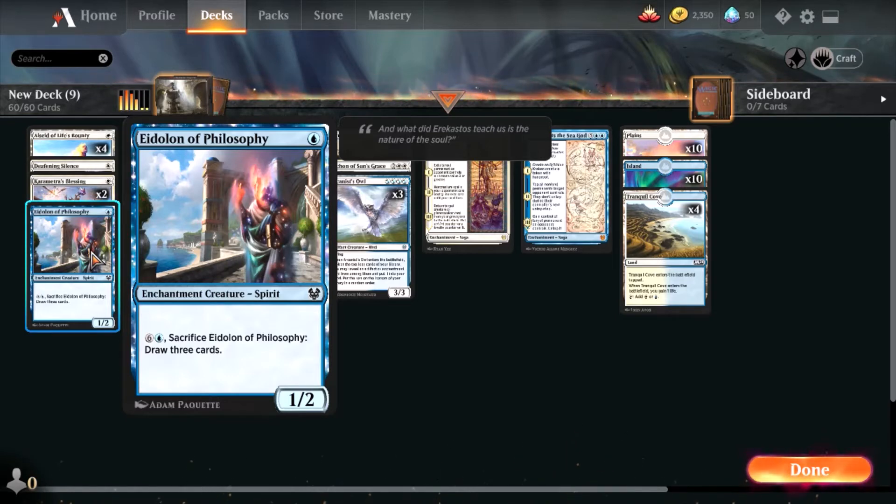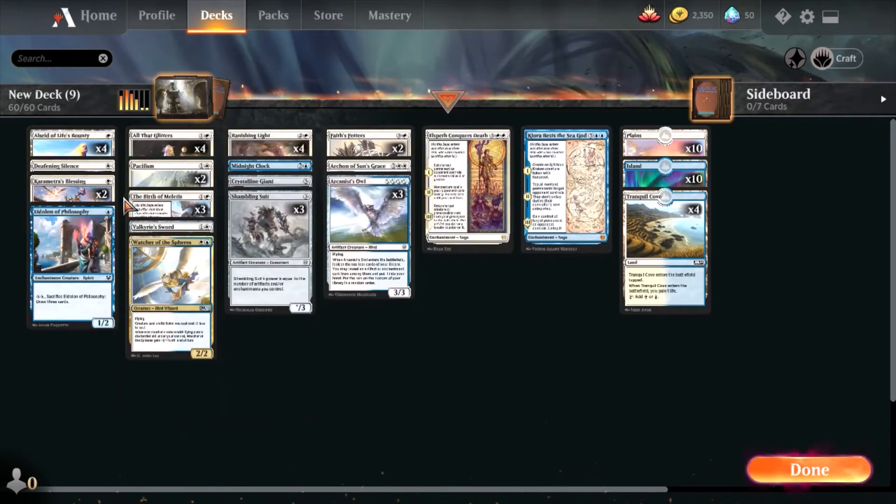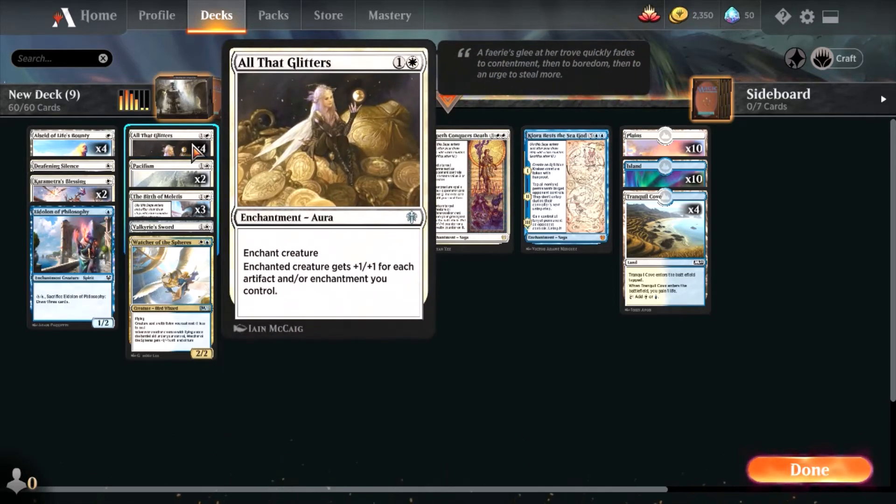This is a free-to-play deck. If there are cards in here that you don't have, you can check out my last video where I talked about getting free decks — you'll get at least ten free decks minimum and plenty of wildcards to create the deck you like. I have four copies of All That Glitters because it's an amazing enchantment aura.